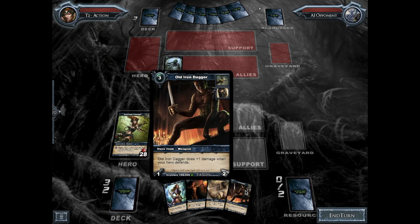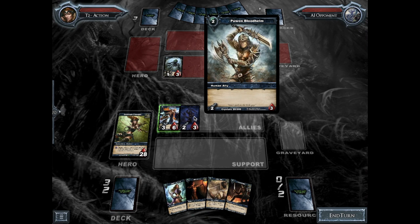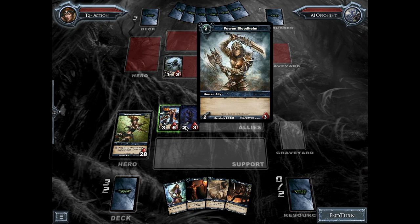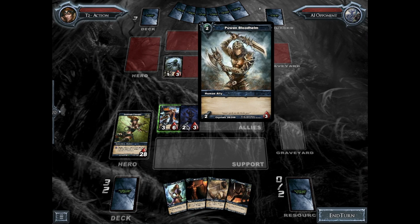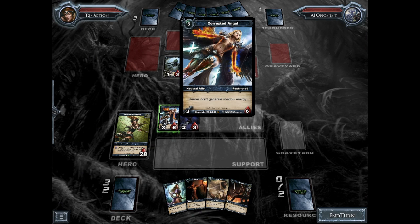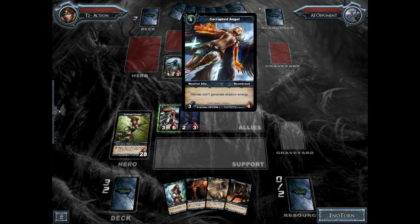I just summoned an ally. Allies are one of the main cards in the game, and they just go in this section right here. Allies have an attack and a health value — the attack value is how much damage they deal when they attack, and the health value is how much health they have. Damage stays in this game, so if Corrupted Angel took a damage, it would have three attack and five health as a permanent damage. You can also heal.